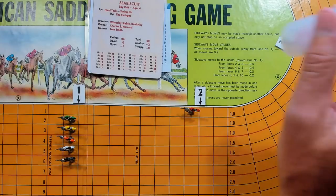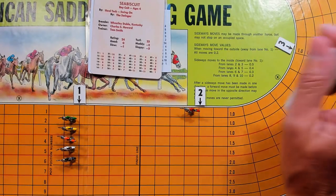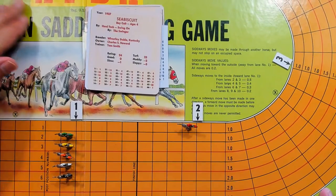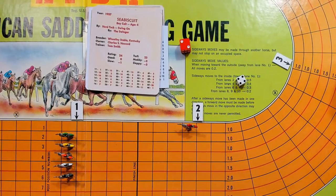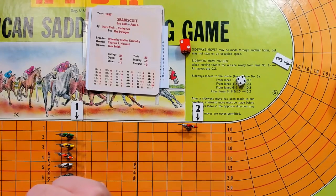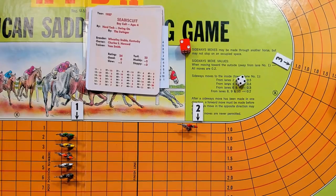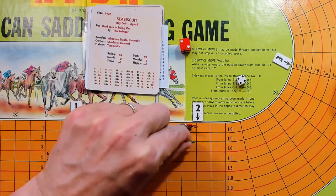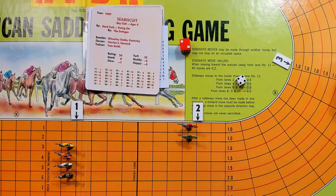Seabiscuit — the numbers may move a little since they're not tacked down. He's the oldest horse in the race, a 4-year-old, so rated 24. A 24 is an 8 in column 1, giving him 8.8. He'll go 8 and carry over 0.8.